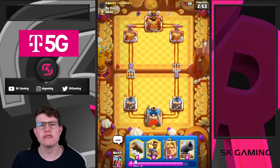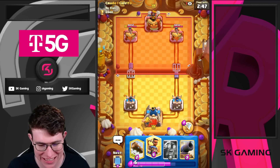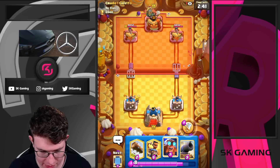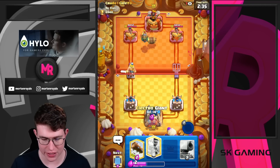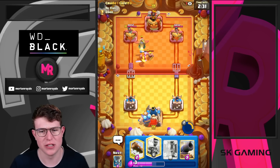Here we go guys — next game against Crudu Chivito. I'm going for my Golden Knight directly in the back. He says good game already. Why are you saying good game, sir? Maybe he knows what's going on. I'm going to use my ability and go Electro Giant in the back. I could have also done Electro Giant at the bridge, but let's see what he's playing.